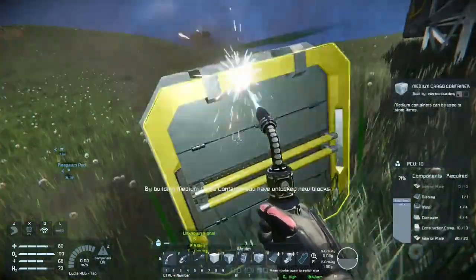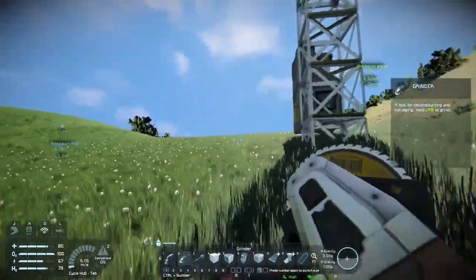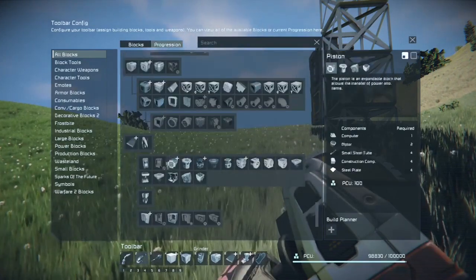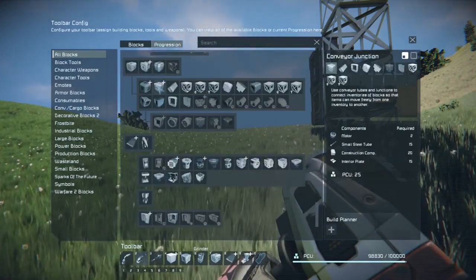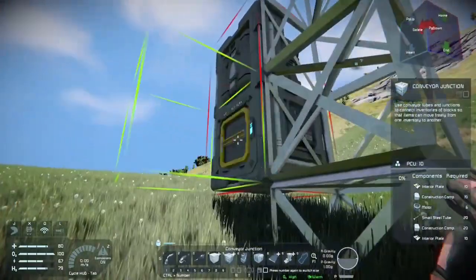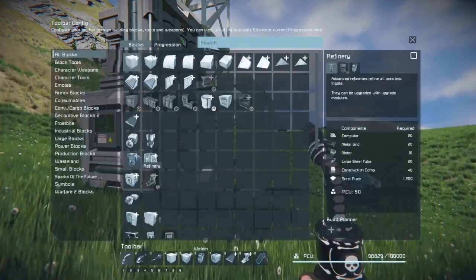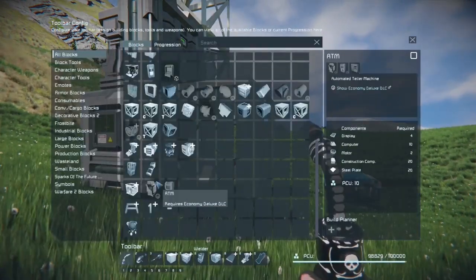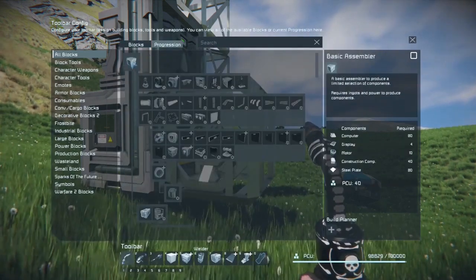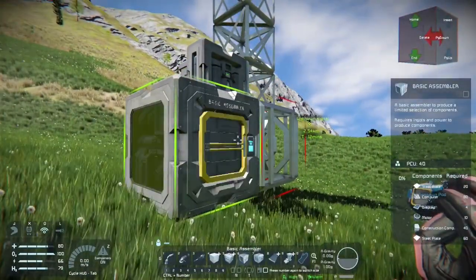To unlock more blocks, I built a medium cargo container, and that gives me the ability to create the conveyor, which I automatically put in my number five spot and I usually never move that. It also allows us to be able to build the basic assembler. And you'll notice as we build more items, our progression increases and we can build even more items. For instance, if we didn't build the basic assembler first, we couldn't build a version of the more advanced assembler later.